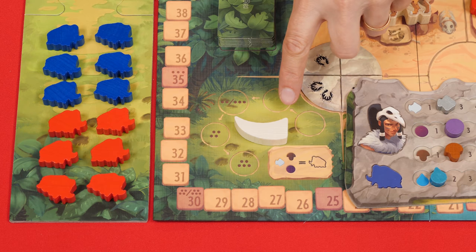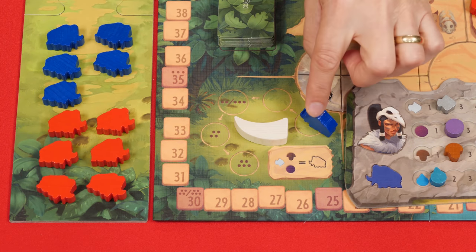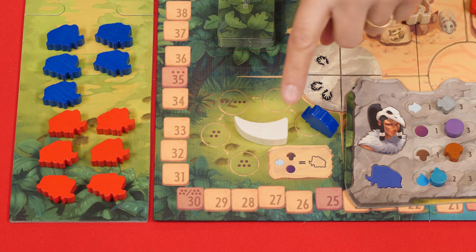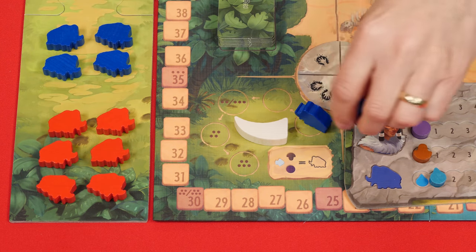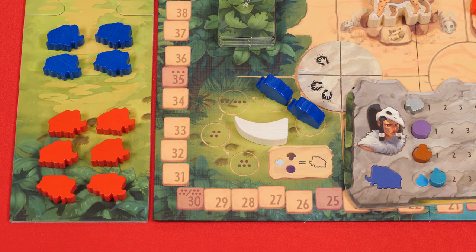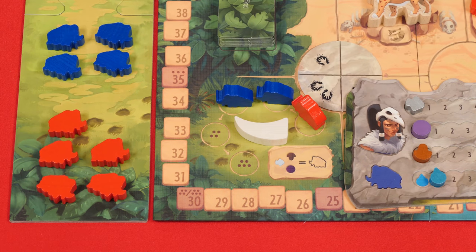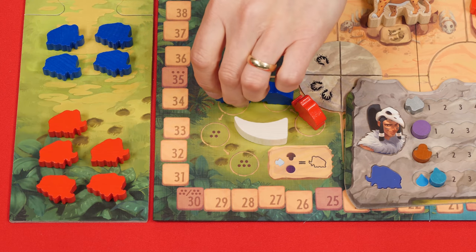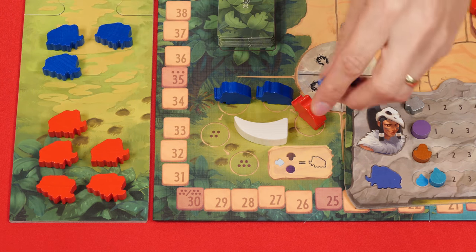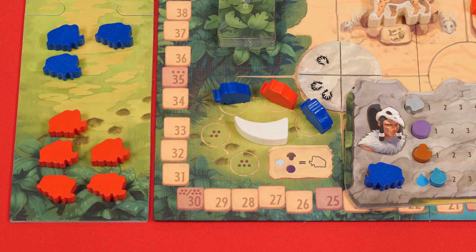Along with each hand assigned to the mountain area, if you also spend one berry, one fish, and one mushroom, you attract a mammoth by taking one of your color from the board and placing it in the first position, bumping any mammoths already there one step forward. You can attract multiple mammoths per turn by spending the matching resources for each. As more mammoths fill the herd, the maximum size depends on player count: three for two or three players, four for four, five for five. If adding a mammoth would exceed the maximum, the oldest one is removed and sent to the matching player's board.